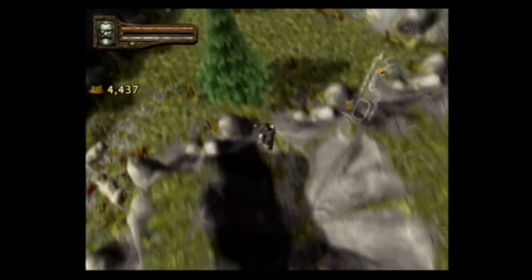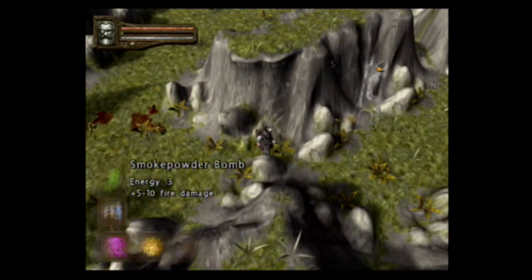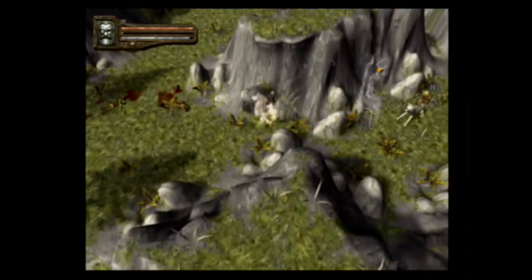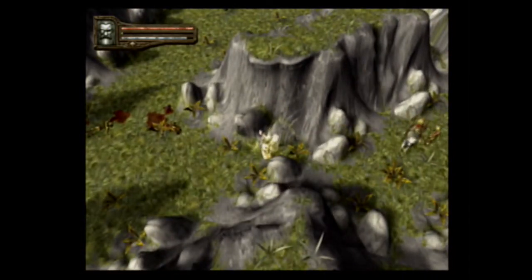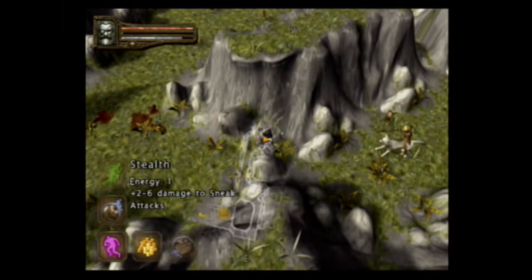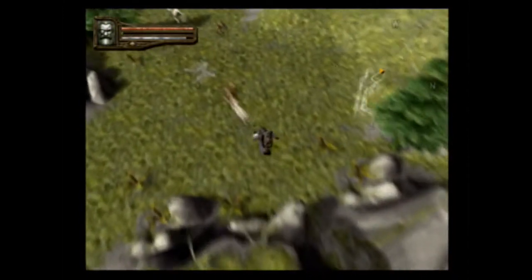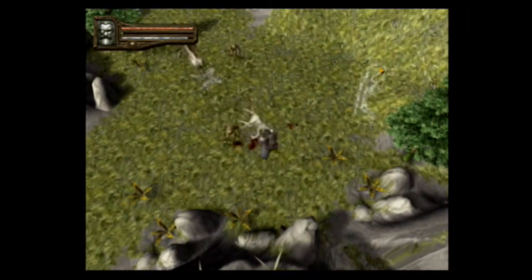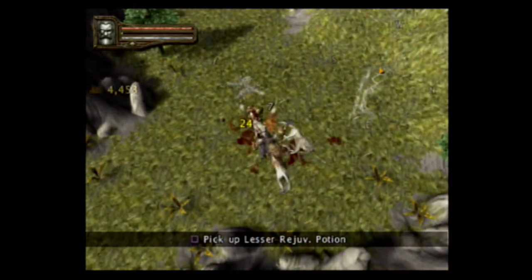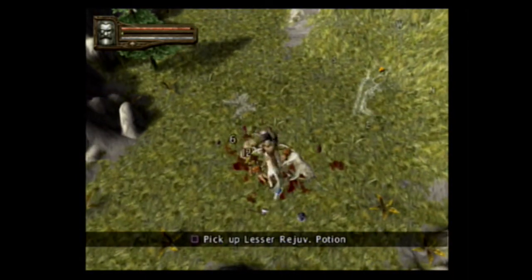Nice, that was like a hundred bucks. Enemy sees me — there we go. Let's just go around and get to these guys. I'll get the rejuvenation potion in a second. That just kind of demolished the ground guy.